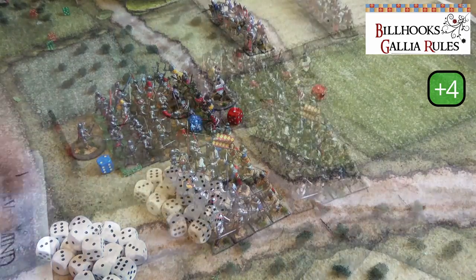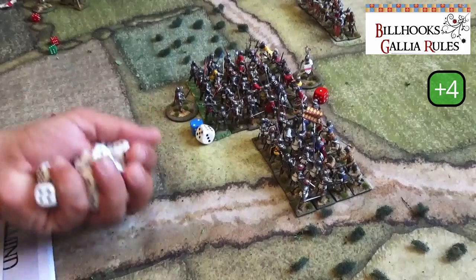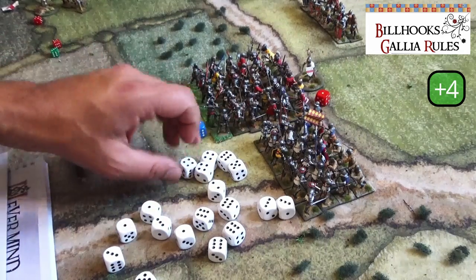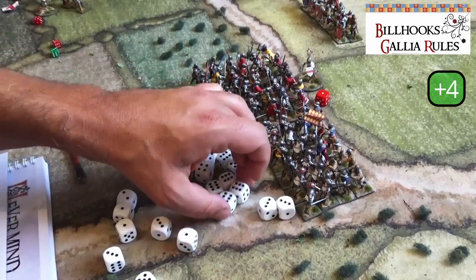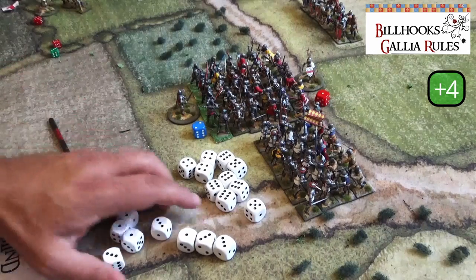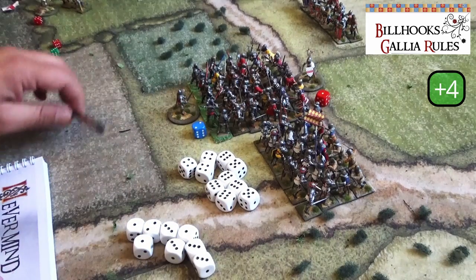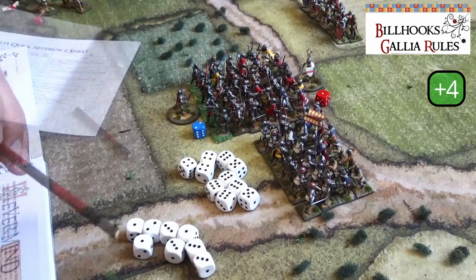The French roll their 18 dice and score 4s, 5s, and 6s — very good hits for the French. We count 10 possible hits. Now, if a unit is charging in good going it can reroll dice once. Units have reactions, but heavy infantry doesn't have the reaction of shooting before being charged or evading — that's for longbowmen, for example.